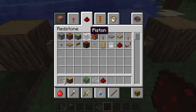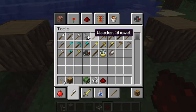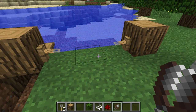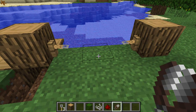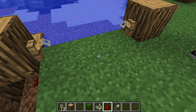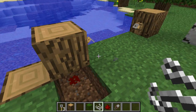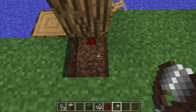The other interesting thing, especially for adventure maps, is if you have a pair of shears and you see the tripwire before you cross it, clicking it with shears won't activate any signal. But if you try to destroy it just using your hand, it will activate the redstone. With shears, it doesn't activate the redstone.